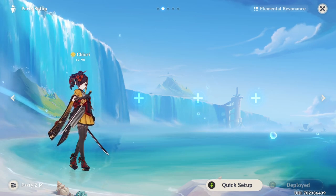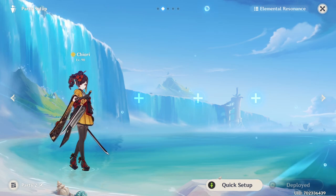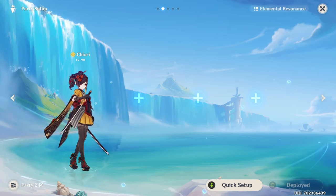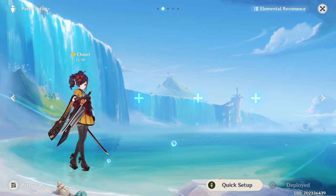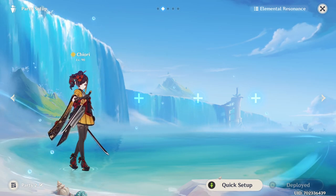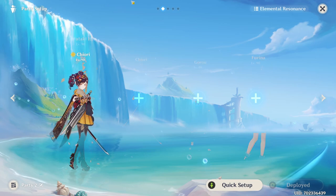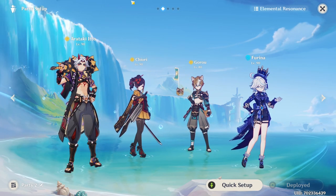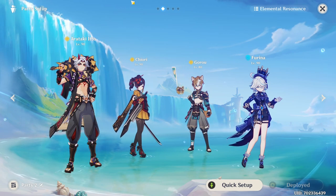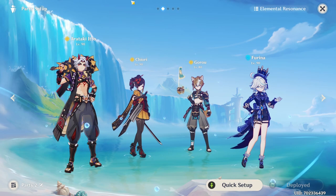You can pick geo characters for mono-element teams — for example the Xiao team, where he doesn't really go for a lot of elemental reactions. So if you play something like Furina, Xiao, Shiori, and Zhongli, sure that might work. But in general, geo characters mostly synergize with other geo characters. When thinking about the strongest Shiori team, the first thing that came to my mind was this Ito team, and surprisingly it was also the one I stuck with — I think it offers very impressive damage and great synergy.